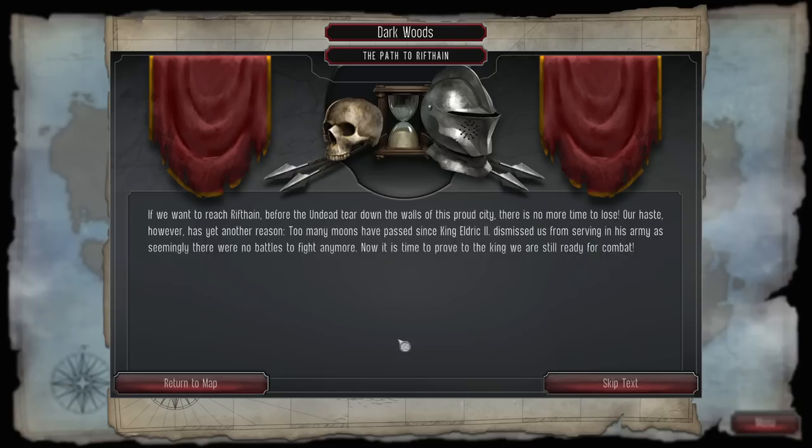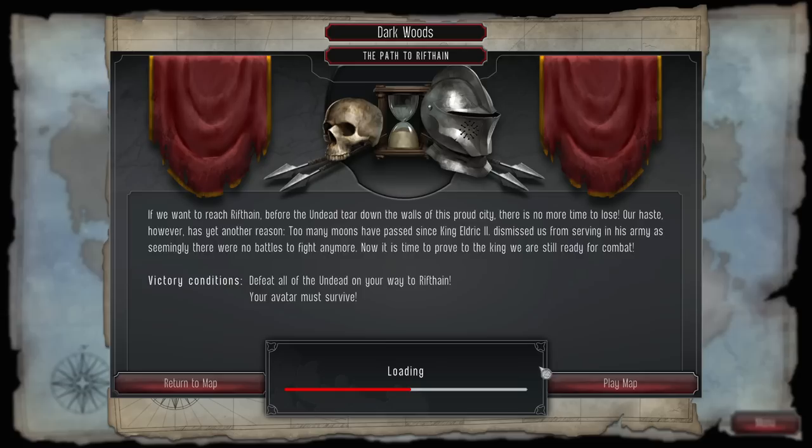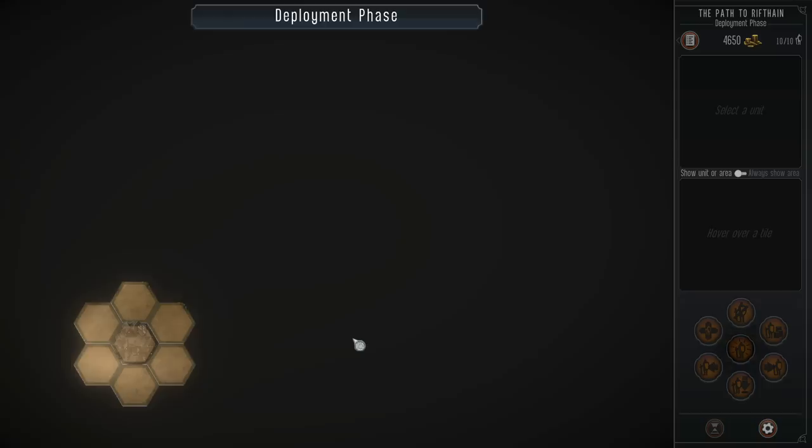We've got the path to Riftain. If we want to reach Riftain before the undead tear down the walls of this proud city, there's no time to lose. Too many moons have passed since King Eldrick II dismissed us from his army — now is the time to prove we are still combat ready. Our objective is to defeat all the undead on our way to Riftain, and our main character must survive. Let's go.